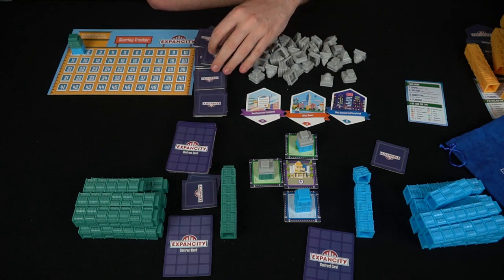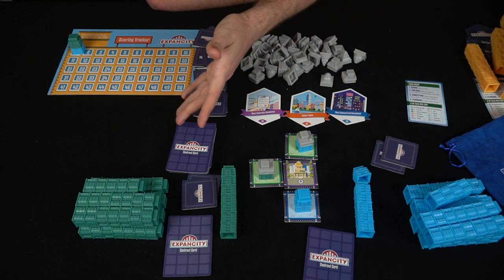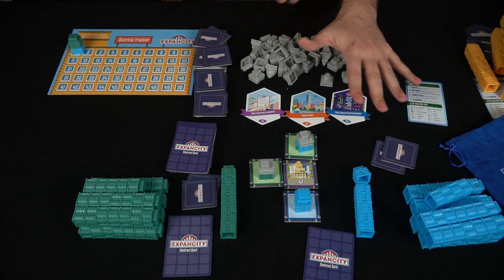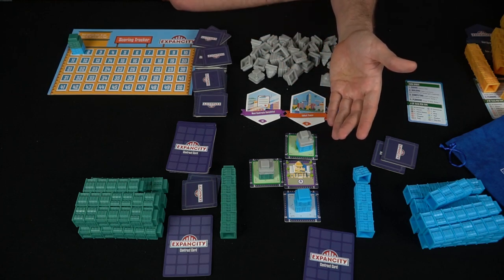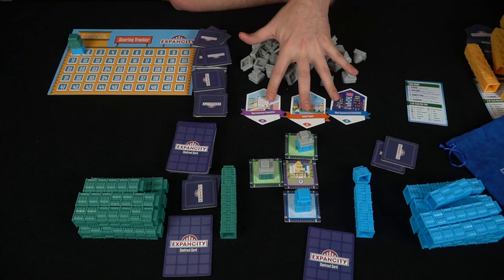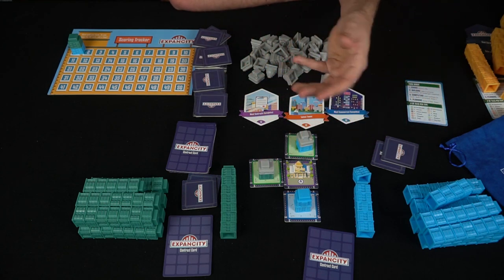After drawing tiles it's the next player's turn, and the board gets bigger and bigger — this needs a large table because a lot of tiles will be going down. Once all tiles have been placed you play out the rest of the tiles in your hand, then score any remaining bonuses from tiles or contract cards you haven't played. Whoever has the most points wins.